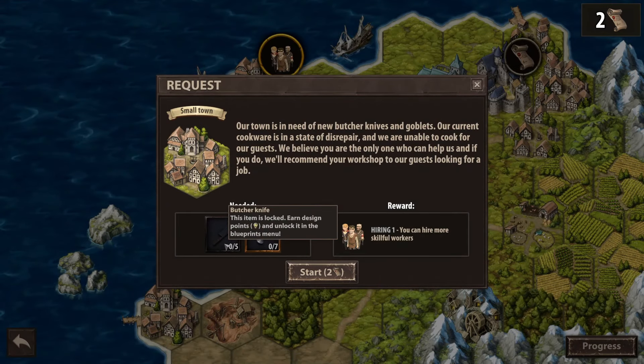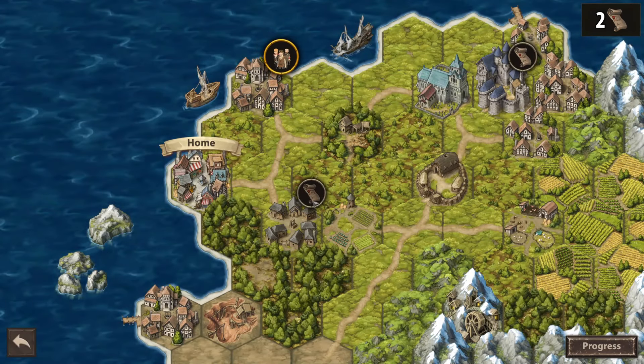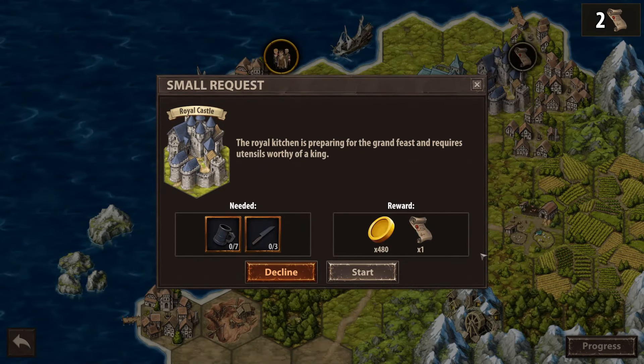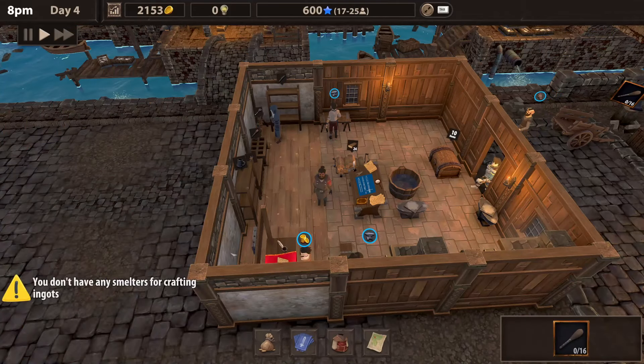So we get this one now — we can get more skillful people. You can hire more skillful workers. Some items required for this request are not designed by blacksmiths — earn design points and then lock it in the blueprints. Well, sad day.